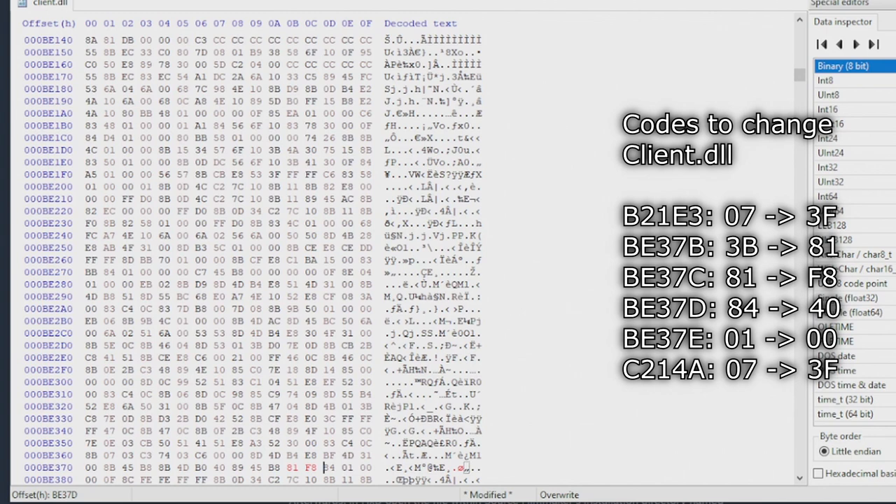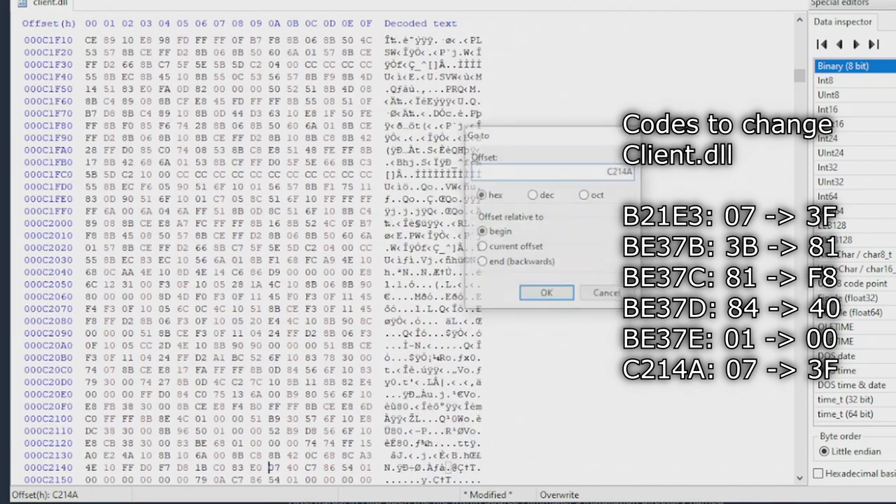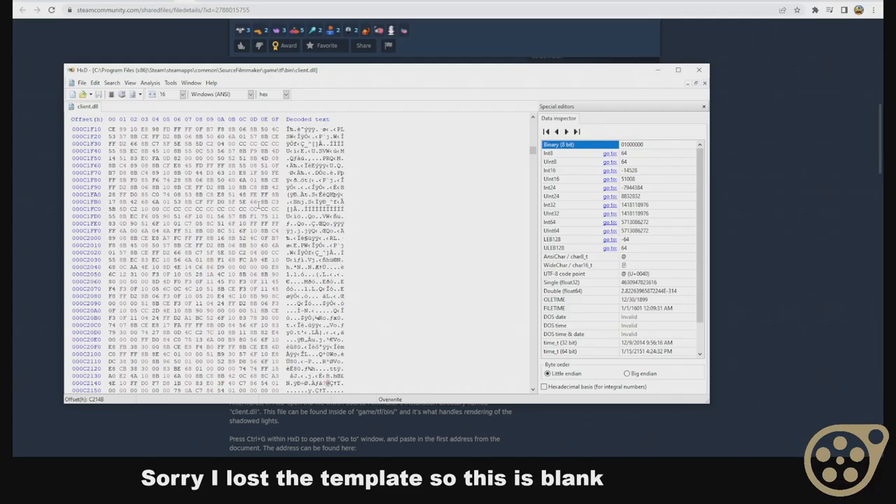We're going to change 84 here to 40, and then 01 we're going to change to 00. There's one more line we're going to have to search for, which is C214A. Hit Enter, then we're going to see 07 — we're going to change that to 3F. And that is all for this file. Hit Ctrl+S to save.